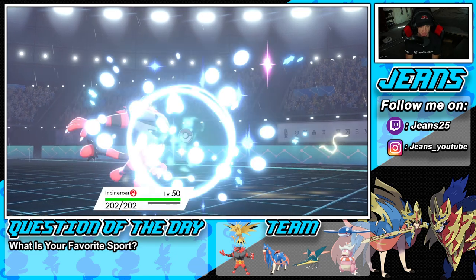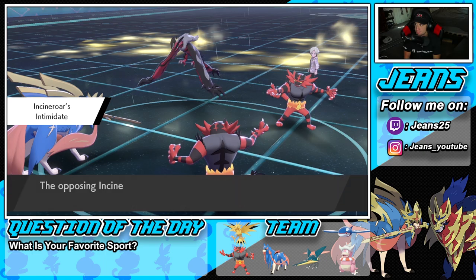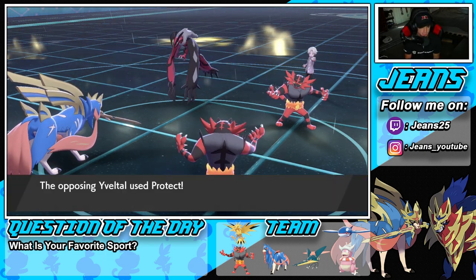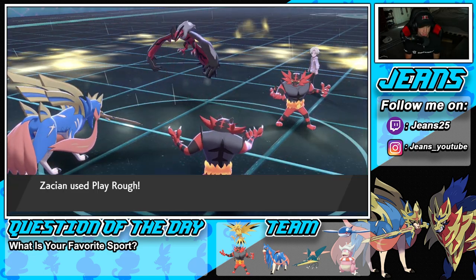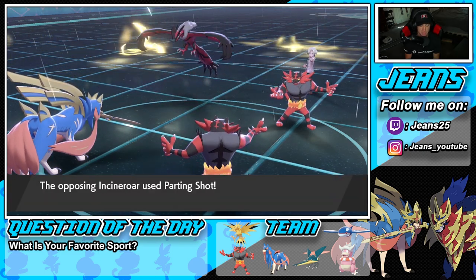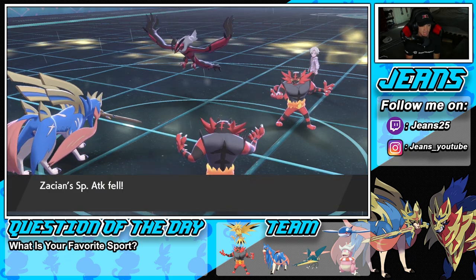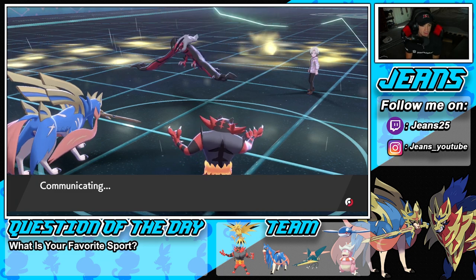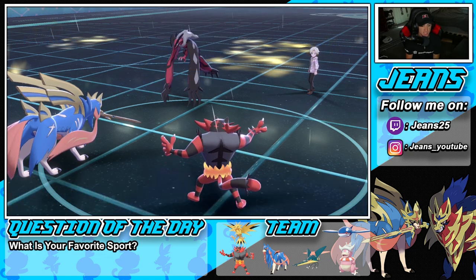Going into Incineroar for the Intimidate drop onto his Incineroar, and we have a Fake Out chance which is huge. He ends up protecting Yveltal — I don't really care. Play Rough gets blocked and he goes for Parting Shot — you little buttery biscuit! I can Fake Out and bring back Kyogre, but Zacian can still take out with Play Rough. I'm with it all day. Then I can Fake Out his Zacian — we're not playing games.